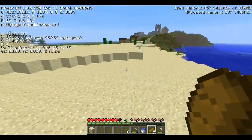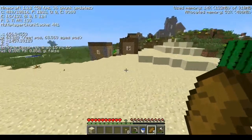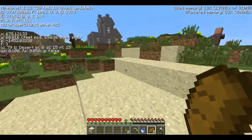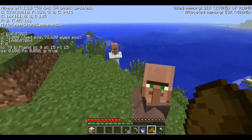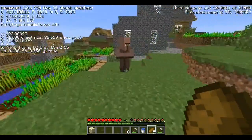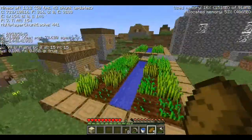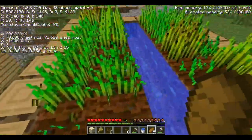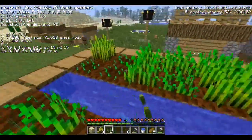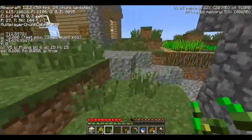You can probably tell from before where I said the blacksmith and the Iron Golem farm. But look — there's a snow biome too. Remember in the beginning where I said probably not going to get a single snow biome? And there's one. These villagers have awful deals. One emerald for ten cookies? Get out of here, your deals are garbage.